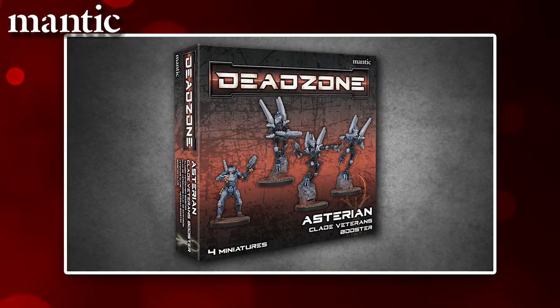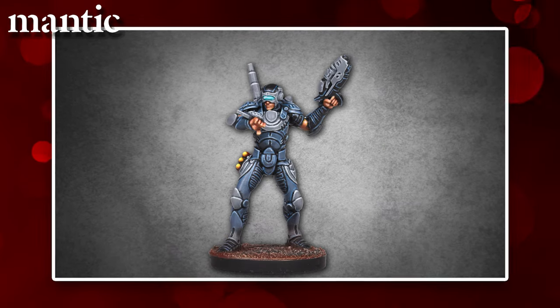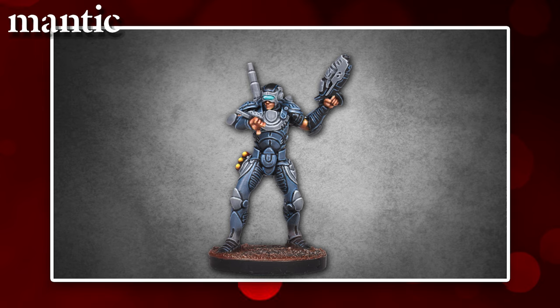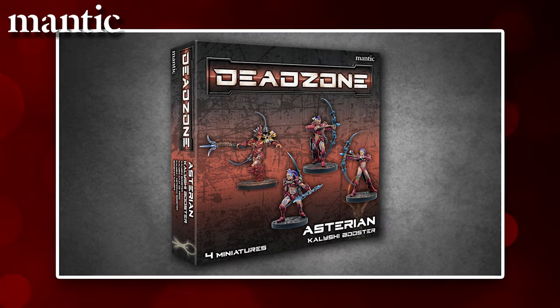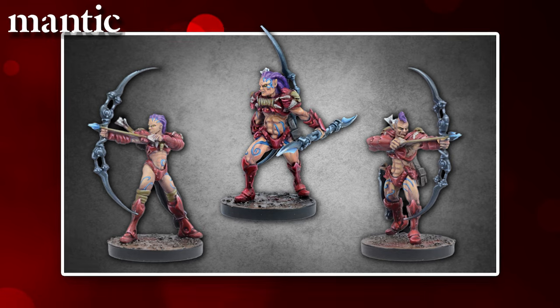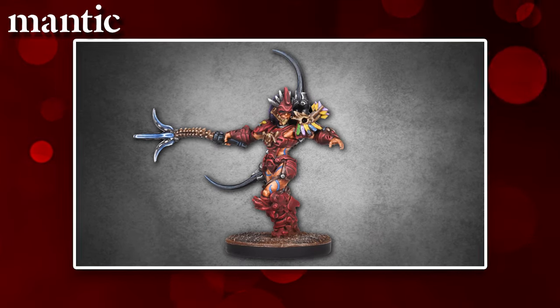Boosting this box is the Clared Veterans Booster containing 4 miniatures: 3 brand new amazing looking Black Talons, and the also new Shuvatar. All 4 new models are in resin. We also have the Kaleishi Booster containing 4 miniatures. All coming in resin are 3 Kaleishi Warriors, plus the all new Kaleishi Deathstrike.